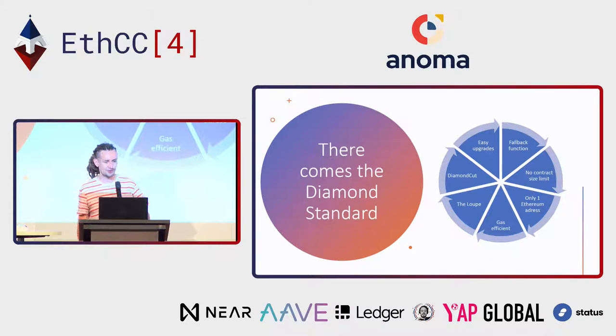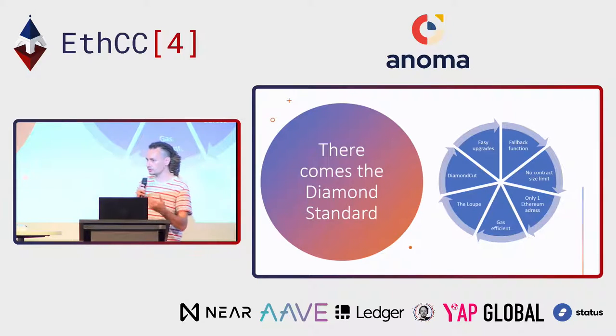And there comes the Diamond Standard, which aims to solve all these problems but also brings more to the table. Basically, the Diamond Standard introduces a contract we call the Diamond contract — a small contract that implements a fallback function. This contract gets all its external functions from other contracts that we call facets. You can create as many facets as you want, and it makes your code more organized because every time you have to do something, you make a small facet.